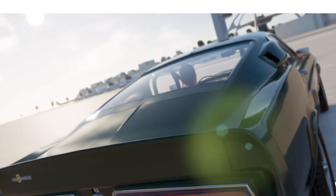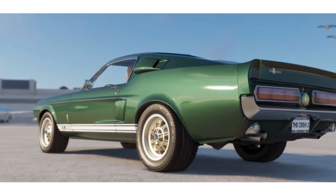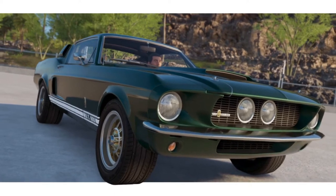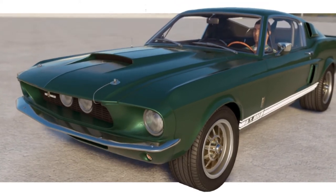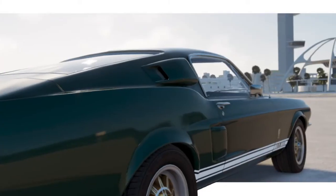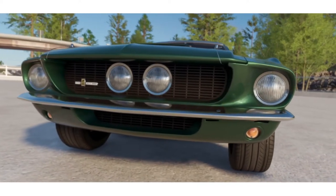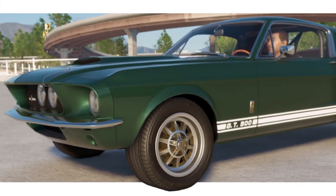Next we have the Bullitt Mustang — a 1967 Boss Mustang from the Bullitt movie with Steve McQueen. It's a really nice, very classic movie. If you're a car fan I'd definitely give it a watch. Steve McQueen drives this dark green Mustang and it looks really, really nice. I've used the Shelby GT500 for this — it wasn't a Shelby GT500, but it is a '67 Mustang, so it's the closest car we have in the game.